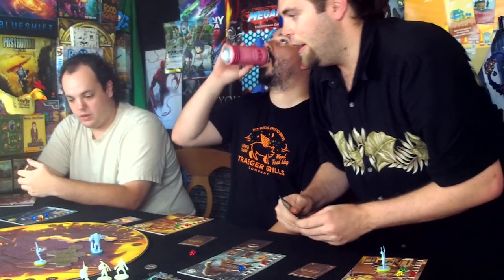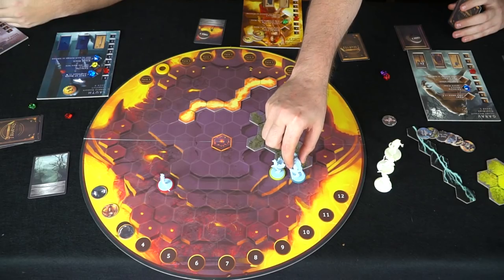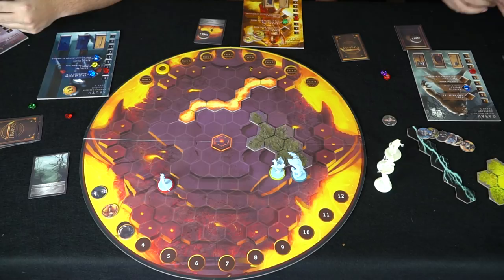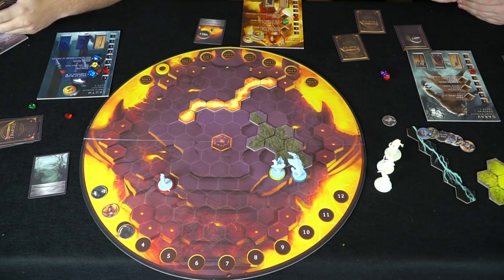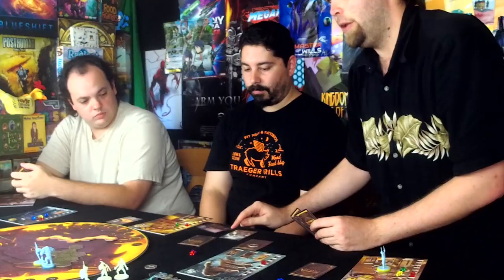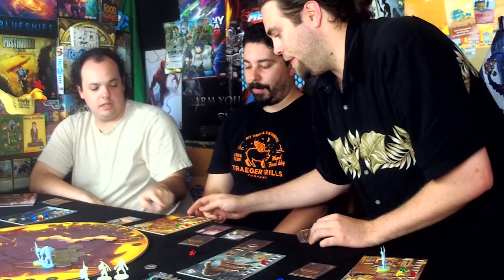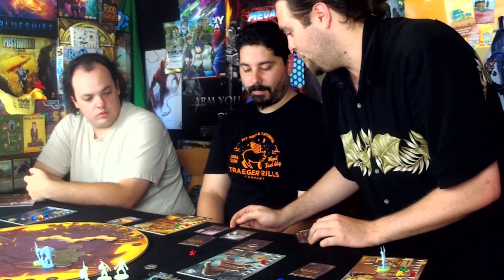That was your last card, so you get the rest back except for this one. Now it's my turn — I've got a speed of five. One, two, three, four, five — coming for you! I'm going to play furiosity and also play this card down, giving my attack the ability to ignore armor. It's a physical attack and ignores armor.